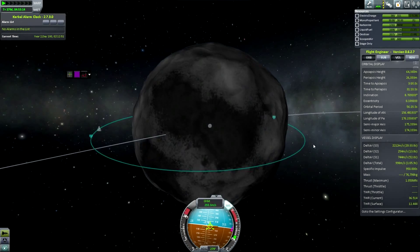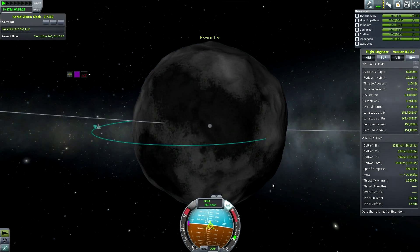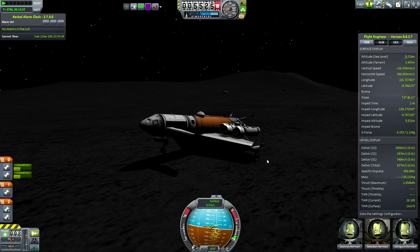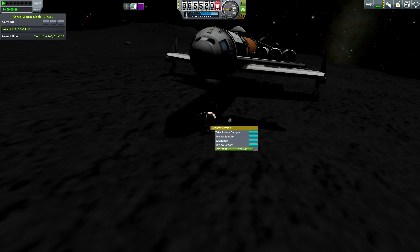Here I am going to Ike. There is nothing really too interesting to say about this place other than it's basically Minimus all over again — really low gravity. I can just swoop into the ground, no problems, and drill again.